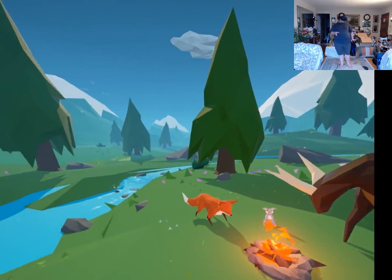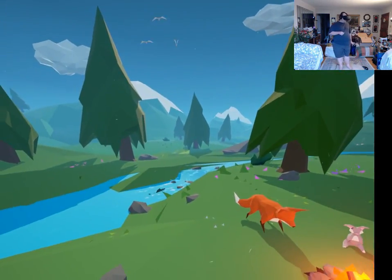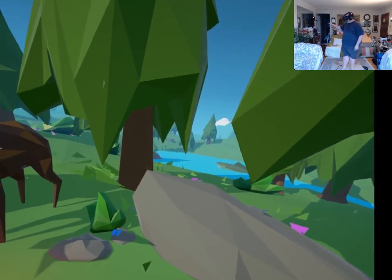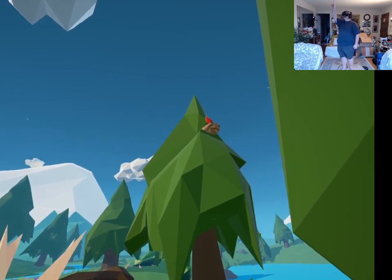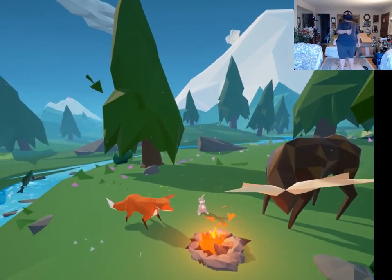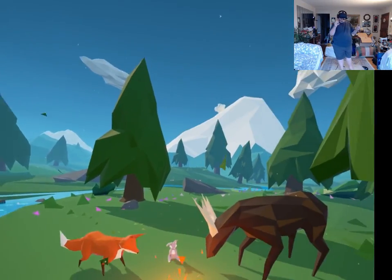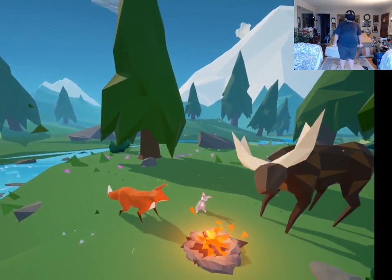Now this one's really good. Again, this is one of the ones that was at Best Buy. You've got a fish over there, a nice — I think it's a porpoise over there. If I look up, there's a bird, and another bird flying, and then of course a deer, a rabbit, a fox, and a nice warm fire, and some leaves floating down. This is a beautiful experience.